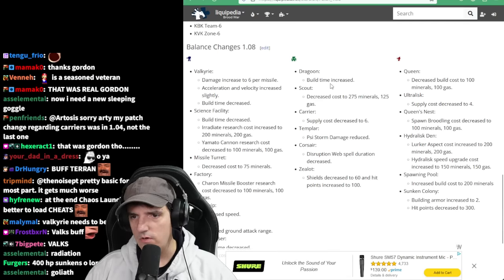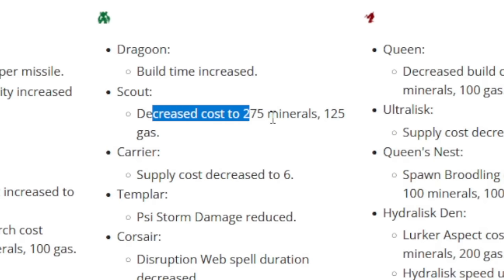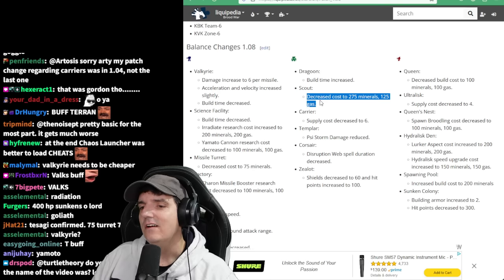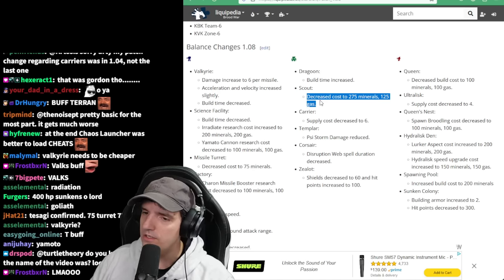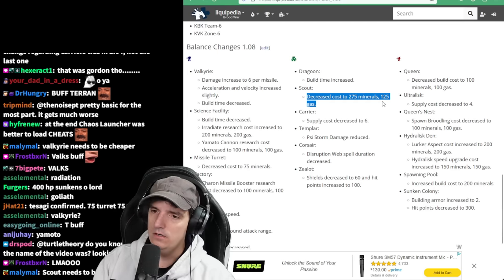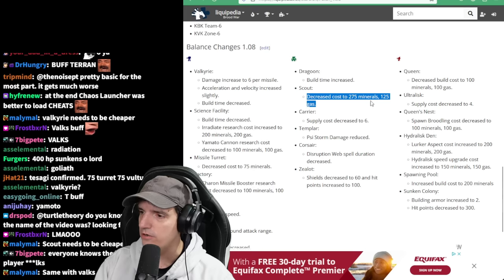We have Dragoon build time increased. Scout was decreased in cost - I don't remember that. Still, that is too much. Everyone in the whole world agrees that this is why we never see scouts used. That's too much money. I'm not sure what you'd have to bring it down to to get it used, but it's too much for how strong it is.